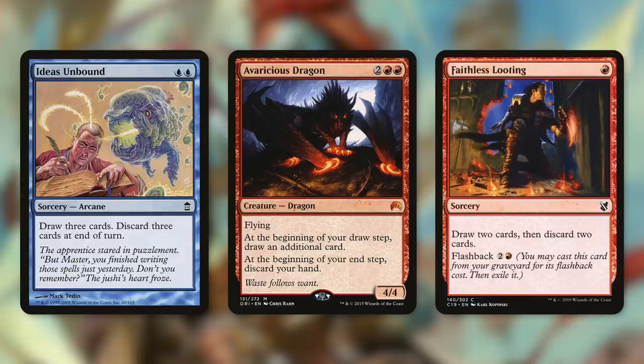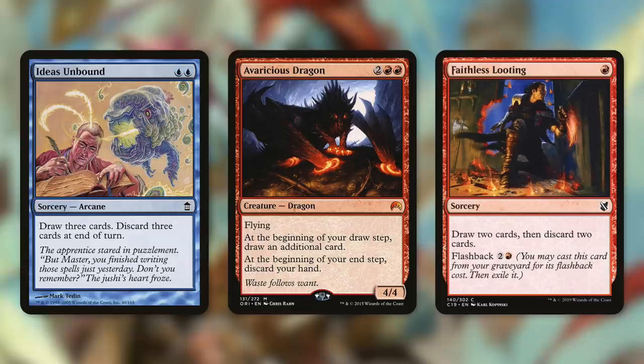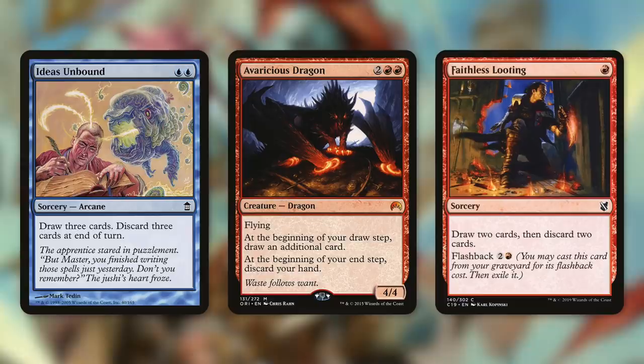Avaricious Dragon is a longer-term effect. At the beginning of your draw step, draw an additional card. At the beginning of your end step, discard your hand. Discarding your hand is not great, but again Obeka says, let's just skip that part — get the good part of drawing an additional card and not worry about discarding our hand, unless we actually want to. This deck does want to have creatures in the graveyard at certain points, so we'll get to those cards here in a bit.